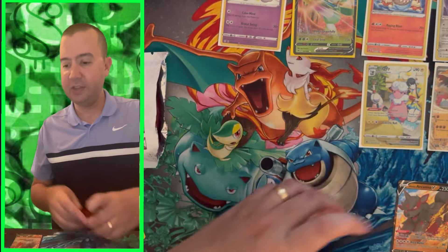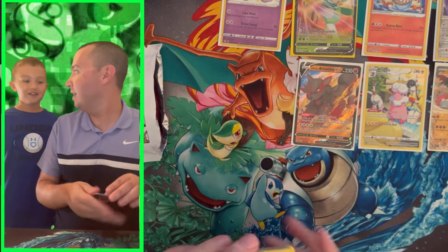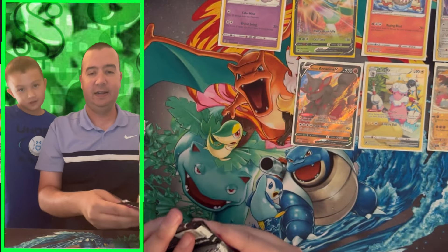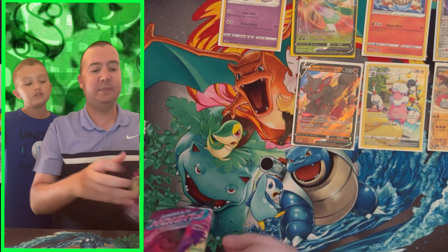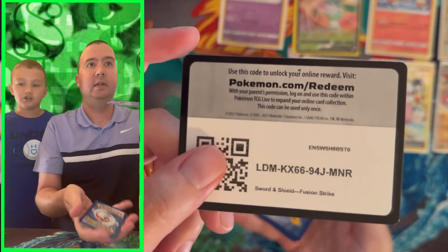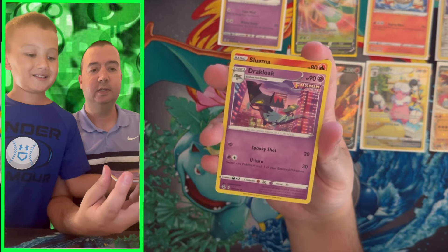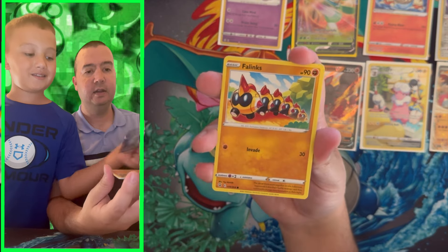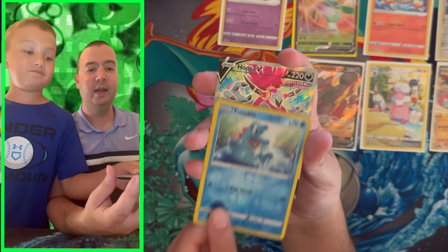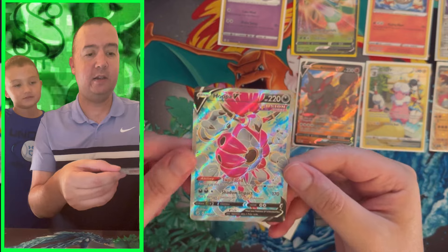Nothing huge, but we got one pull from the first pack and then two pulls from the second. Pack number three is Fusion Strike. What are we chasing, little C? The alternate art Gengar V-MAX and alternate art Espeon. Both of them are still eluding us. We got Lightning Energy, Eldegoss, Hawlucha, Torracat, Slugma, Skiddo, Phanpy, Snoodle, Volcarona, Totodile reverse — that's my favorite Pokémon — and a full art Hoopa V! That is very nice artwork. Go do a full art dance!